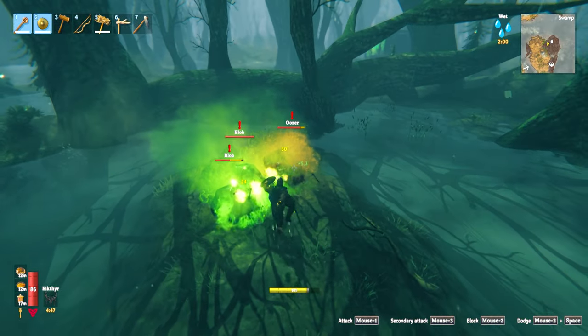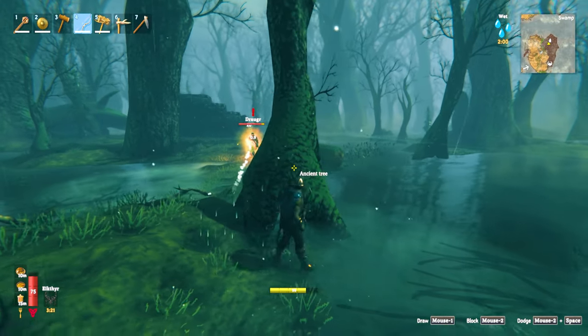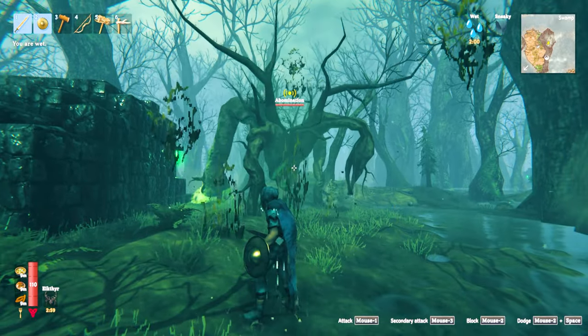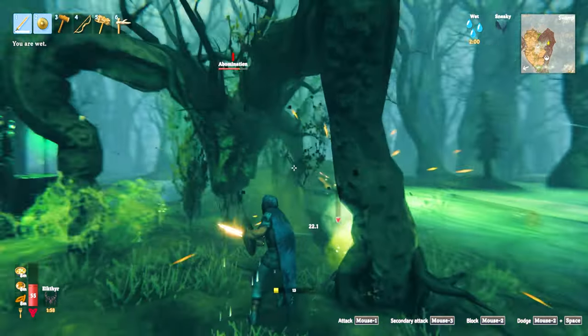Skeletons and blobs or oozes are weak to the blunt damage from the mace, and it also does good damage to the draugr. Archers can be more difficult — you can range them using trees as cover or parry their attacks. Abominations you can either run away from or fight with a sword by dodge rolling their attacks. A full abomination guide video is in the description.